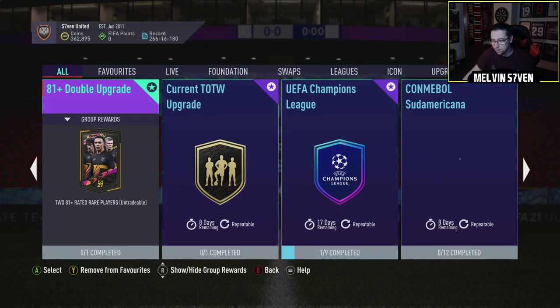Now in terms of how many icons are actually more expensive than this SBC, we can have a look. Because I think the vast majority are going to be cheaper than 500k, to be perfectly honest. So if we go on to Futbin, on to versions and then we go to base, I'll have a look. Obviously you've got your extremely expensive ones.